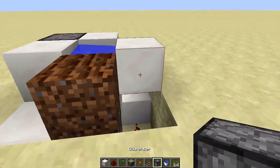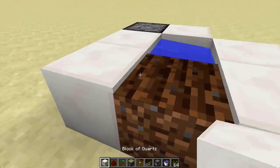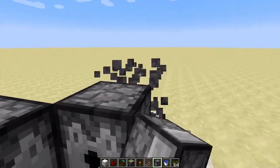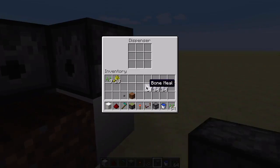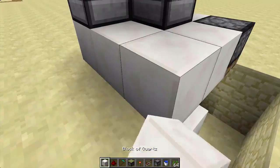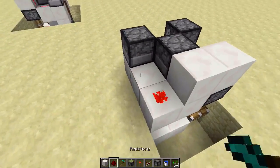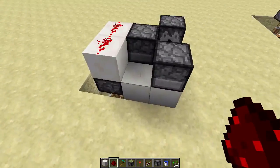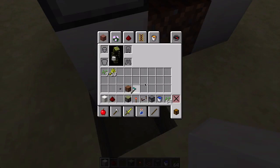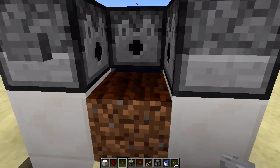I'll show you how I do it. Place a block here and a block here to make it look a little neater. Then place a dispenser and fill it with bone meal. Place a block like that and two blocks up above there. Run redstone all the way through here. Finally, place a block here, dig one down, break a block there, and put one there and one there. Then you can pretty much use it.